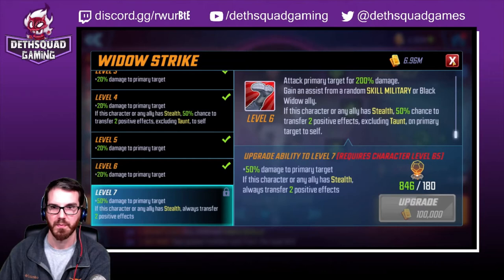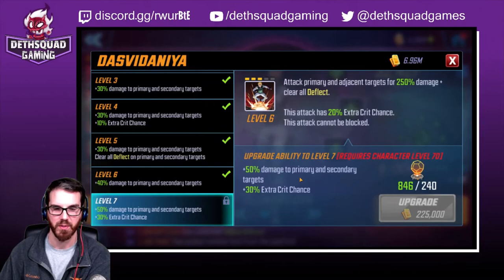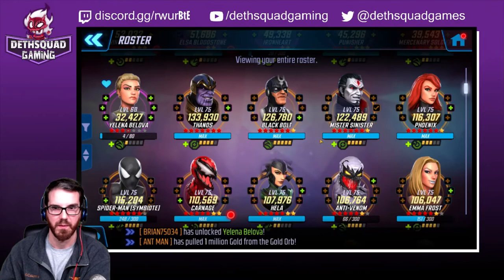Going Dark: forty percent to primary, probably disruptive for two turns, getting plus two stealth up to a maximum of three - that's pretty good, four turn cooldown. Dasvidanya: fifty percent to primary and secondary plus thirty percent crit chance - that'd be nice. In the meantime, run her with Punisher and Mark Soldier with Shatterstar and Longshot might not be too shabby. These guys need a lot of work too.